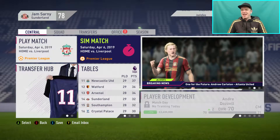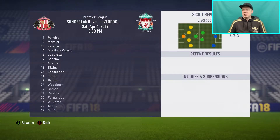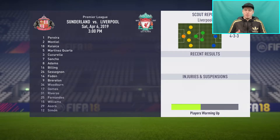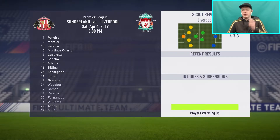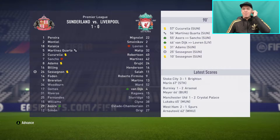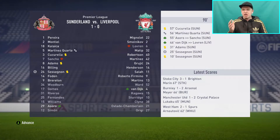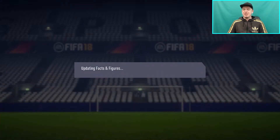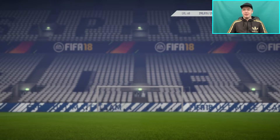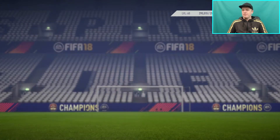Now it's Liverpool, but we're simulating. I don't have the best of hopes. We're going with an unchanged side. And we get a win! We actually won a simulated game — and against Liverpool of all teams! Sessegnon gets the goal. Martínez Quarta picks up a bit of a knock but is only out for two days, which is fantastic. That is the first simulated game we've won all season long!